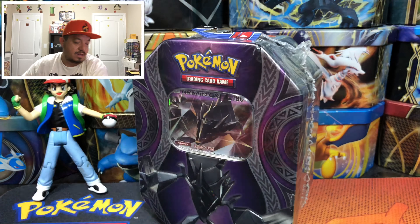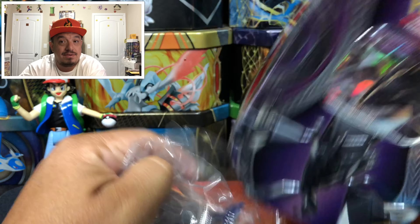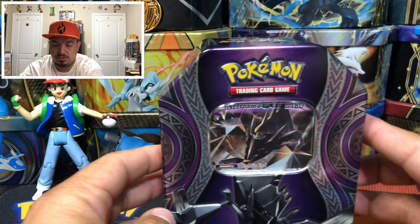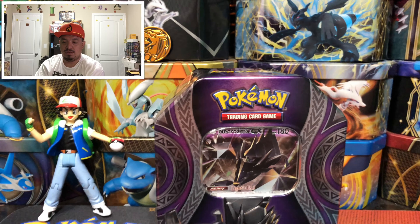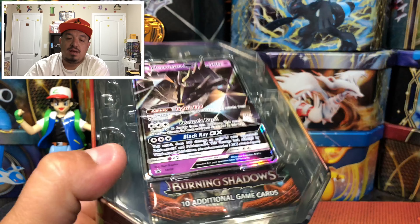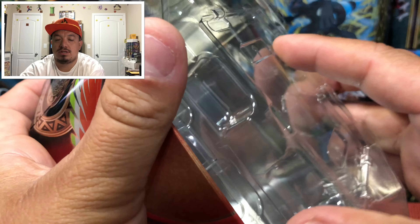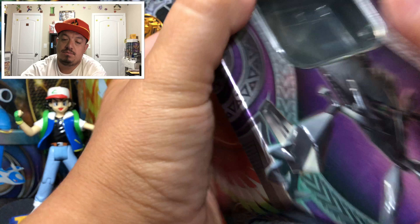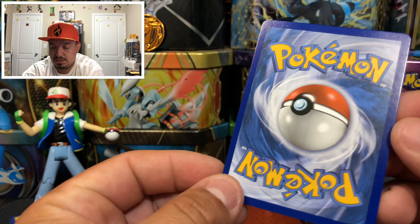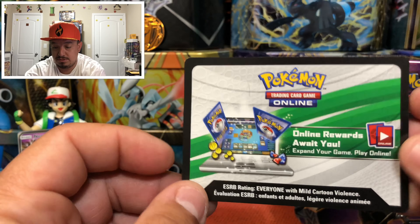Let me get my scissors out and make a quick cut — these tins are very hard to open without scissors. Let me get the coin back and adjust the camera a little bit. Ash is still in the picture, which is good. Here we go — Necrozma, Burning Shadows. Let's hope it's in good condition because you really never know with these tins. There goes Necrozma GX — it's in okay condition, I've seen them a lot worse. And here's the code card!